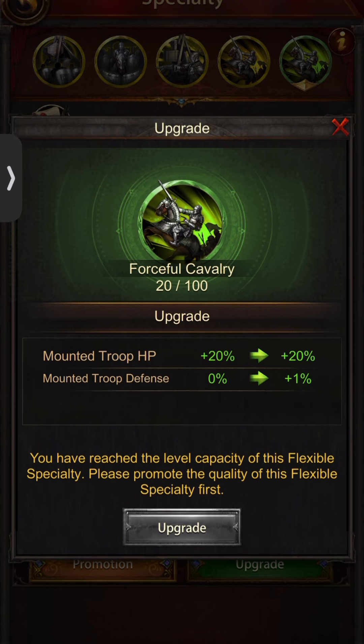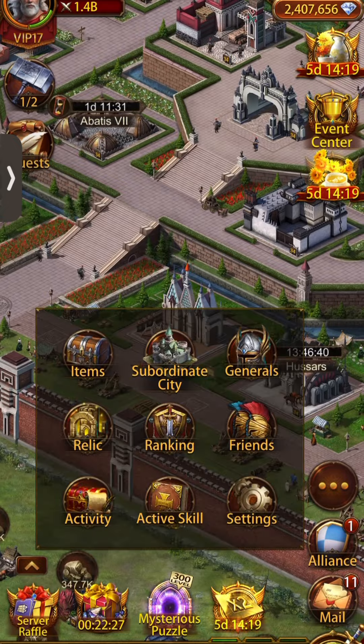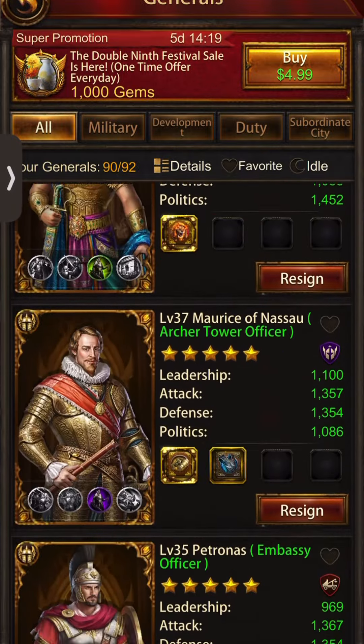When you upgrade it you get to level 10 and you're done. If I was able to land another one, I could make fragments out of it, upgrade it, and then mounted troop HP would stop at 20. The next thing I would get is mounted troop defense. Let's get back in here to the wall general.